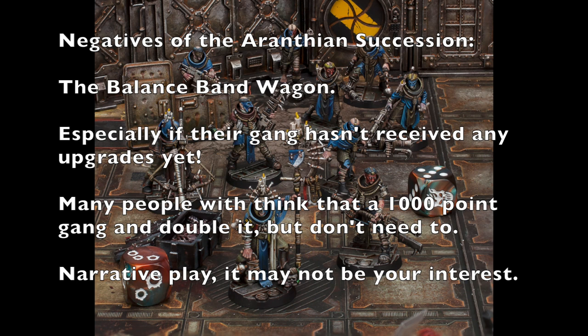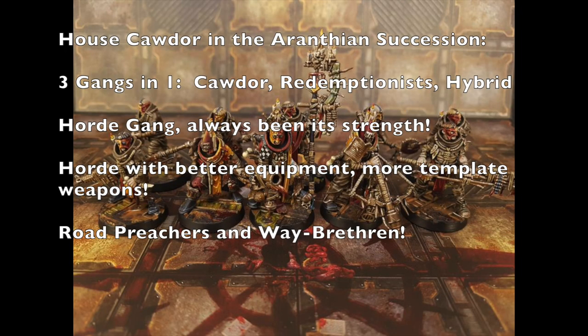Let's talk about House Cawdor specifically in the Aranthian Succession. House Cawdor basically has three gangs in one: a pure law-abiding Cawdor gang, a full-blown Redemptionist gang, or a hybrid of the two. In this video we're focusing on the law-abiding Cawdor side — I'll do a separate video on Redemptionists later. Traditionally, House Cawdor is a horde-based gang; fighters are cheap, weapons are cheap, and you always outnumber your enemy.